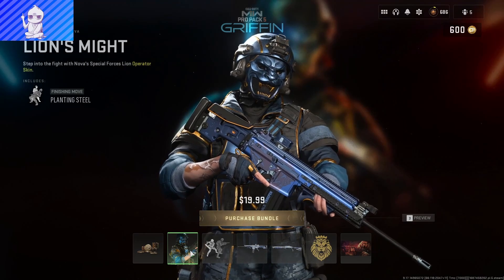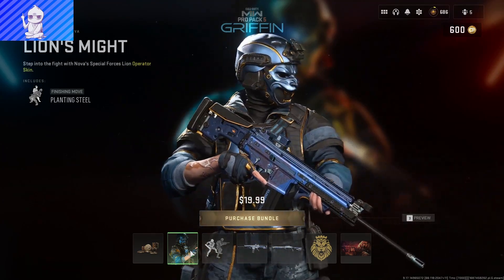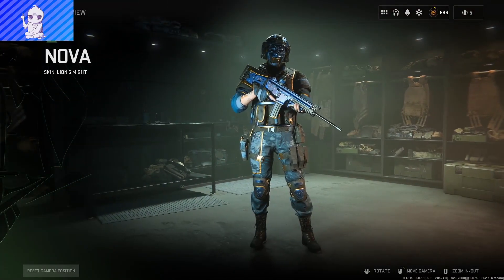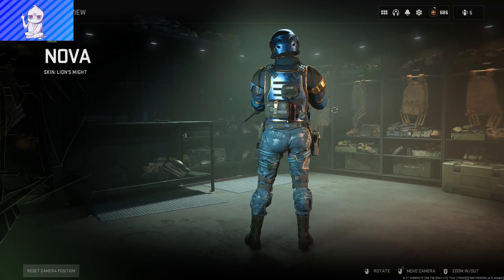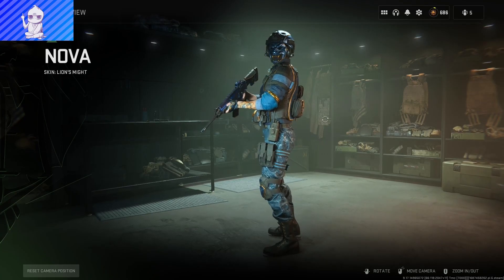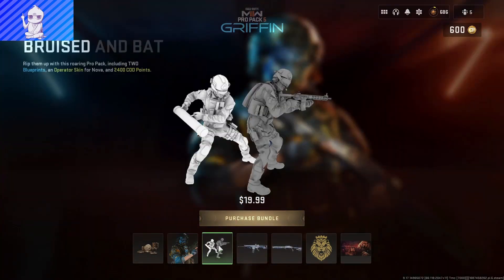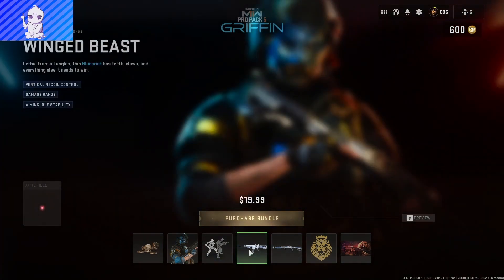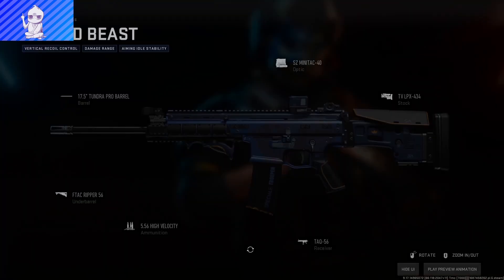You get the Nova skin Lion's Mite along with the finishing move Planting Steel — honestly looks pretty cool, the blue and gold works. That man has a phenomenal wedgie, apparently causing him a lot of issues. You also get the Bruised and Battered finishing move, and the Winged Beast TAQ-56 blueprint — that's exactly what we needed, was more TAQ-56 blueprints.